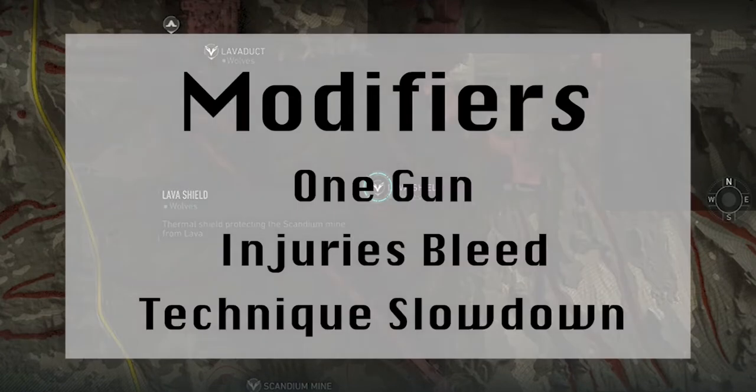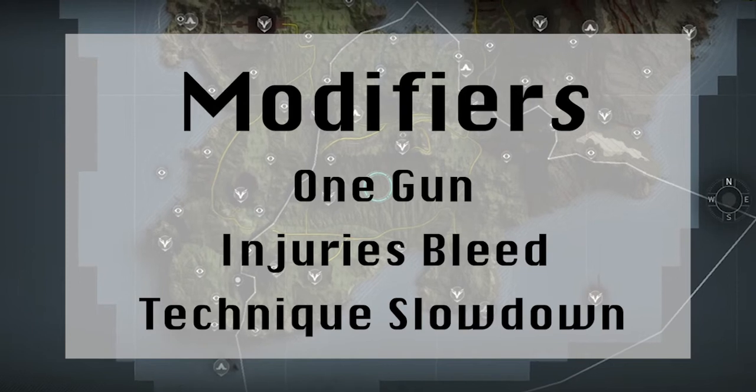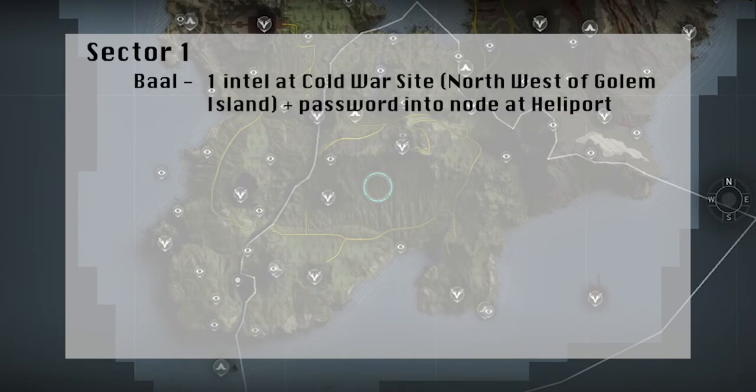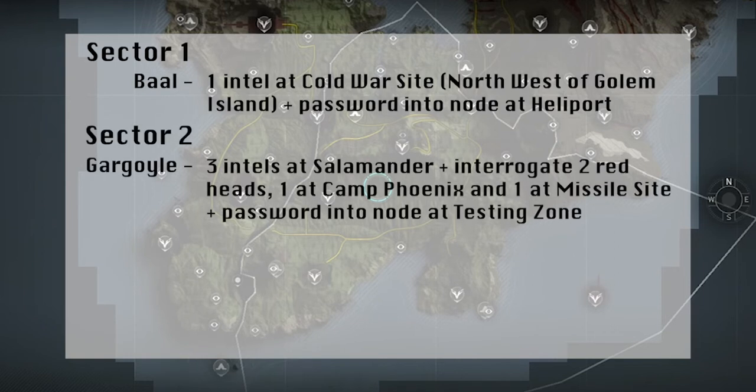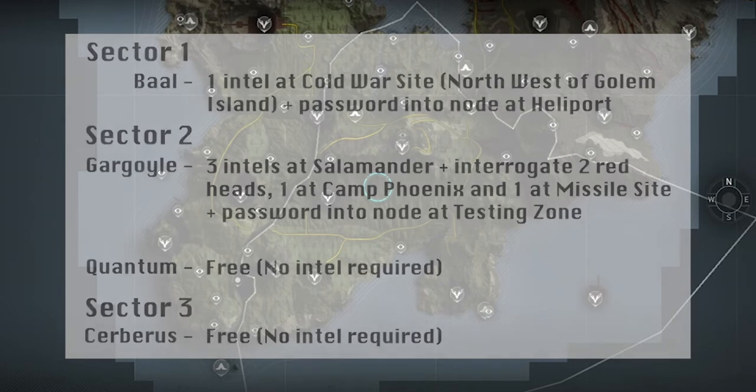In summary, the modifiers are the hardest part of this week's raid, and even they aren't too bad, although One Gun can cause some bother at times. However, it's hard not to be excited about the intel, because there are not one but two free bosses this week, which is probably the easiest raid there is ever going to be, so you should be able to speed through it and earn those rewards. If you do run into any issues, please let us know by commenting below and we'll try to help you out so you can finish the raid.